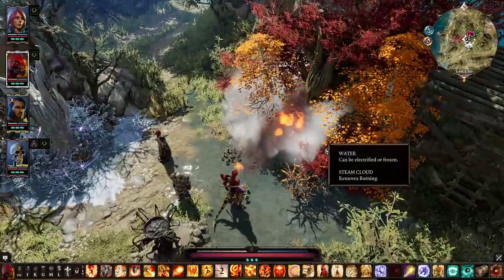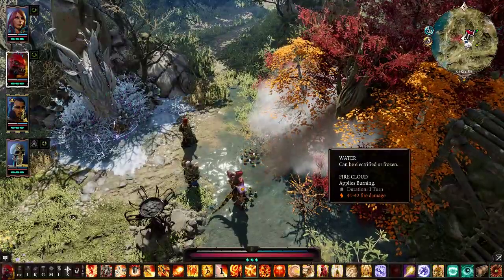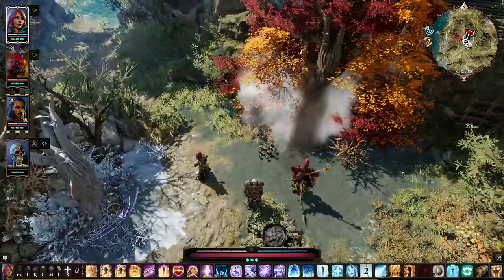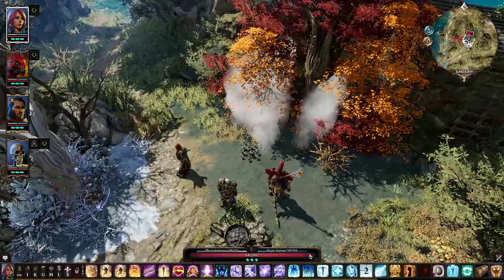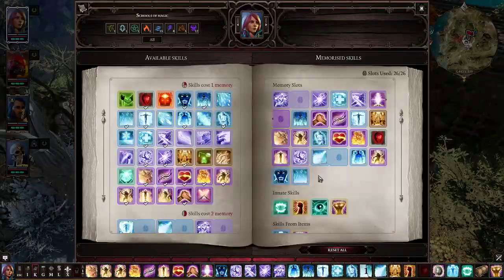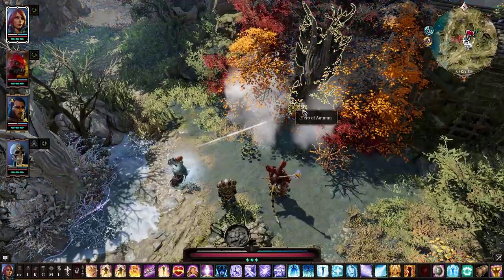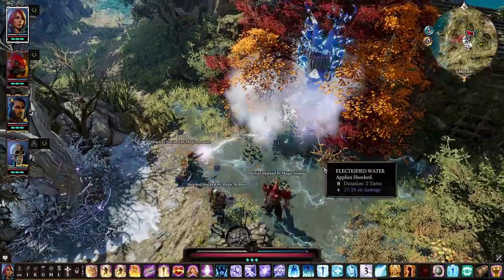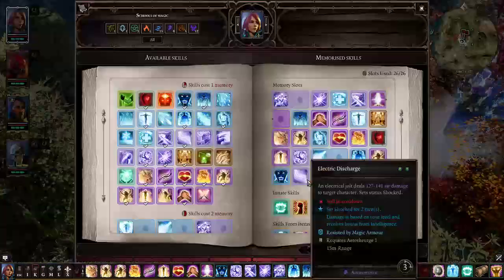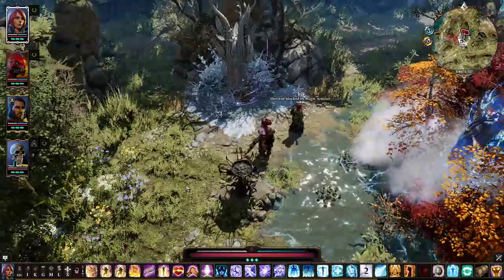Still not seeing it work. An electrified steam cloud — okay, and then you need to shock it. Then she needs to shock this thing. Let's pick something easy like Static Discharge. There it goes — now it's on fire the right way. There's a real rain out there.